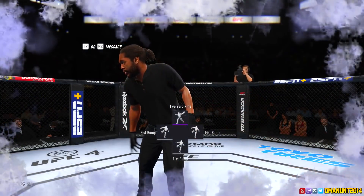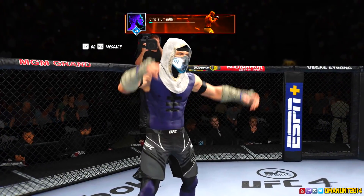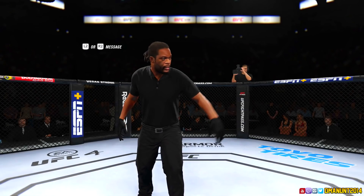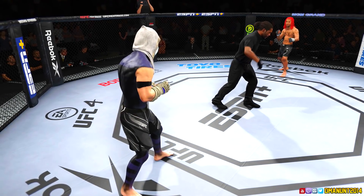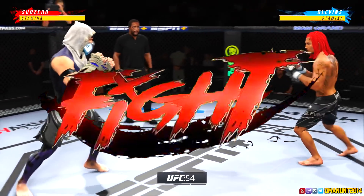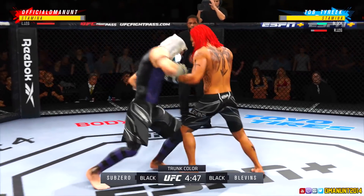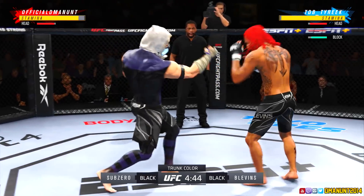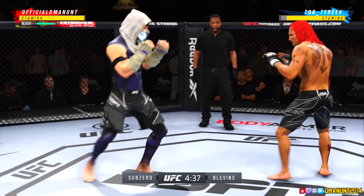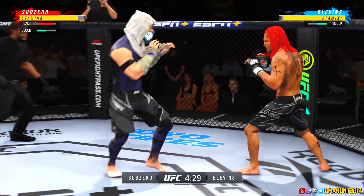The head kick just dropped that boy. Don't blame me, blame Robert Whittaker! All right, we have a red dreadhead ready to go — he looks like a Mortal Kombat character. We also have Herb Dean on the scene, so even if I hit him with a fatality, he's gonna let me get extra punches in. Herb Dean, you just stay over there and watch the fight.